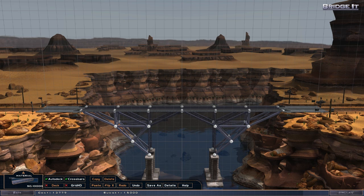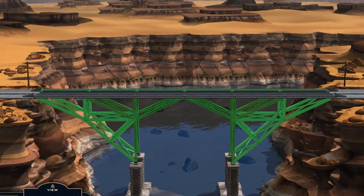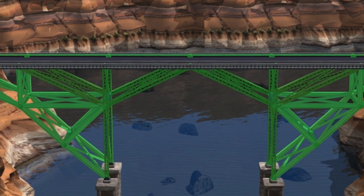I'm still about $1,000 under budget. Let's see how the train handles these new steel girders. These struts are already dark green, which means they're under a lot of strain. Let's see what the train does.